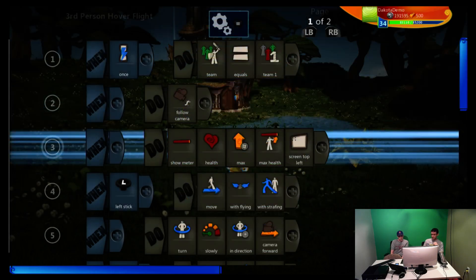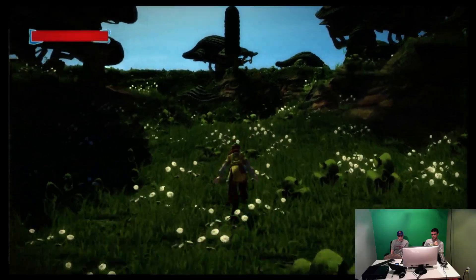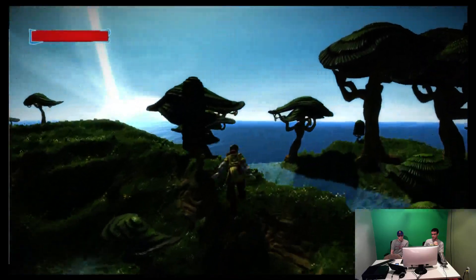Now you can see the code in the character changes. I'm going to hit menu to bring me to pause, then go into test mode — and now I have a third person flying brain on this character. A completely different game with a couple button presses.